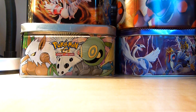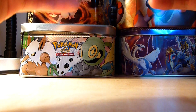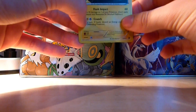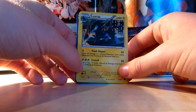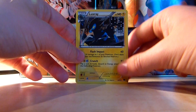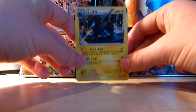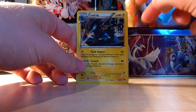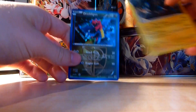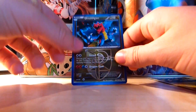Now we're going to show you the holo cards. I only have two to show you, because I've only pulled two. Basically, holo cards look like this — you can see the pattern in the top left there. You're not guaranteed one of these in a pack, and it's always going to be a rare card. You see, Luxray is a rare, and so is Drudigan — Drudigan's got a nice holo pattern as well.